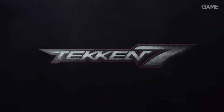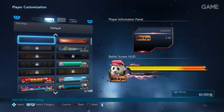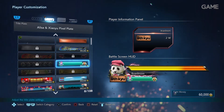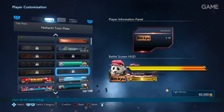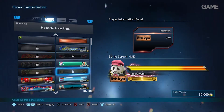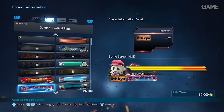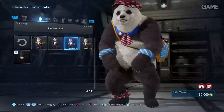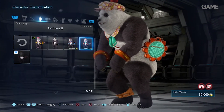Safe to say, Mr. Mishima won't be winning Father of the Year any time soon. It's not all doom and gloom of course. Whether you've finished the story or just want a bit of a break, Tekken 7 offers a huge range of customisation options for both your character as well as the series' staples. Player cards, titles and profiles are all interchangeable with hundreds of options.